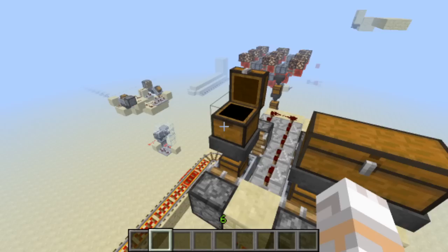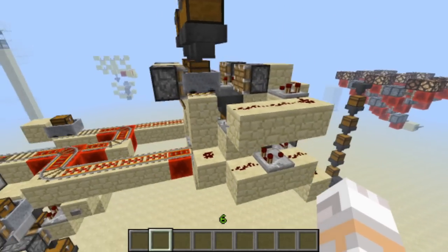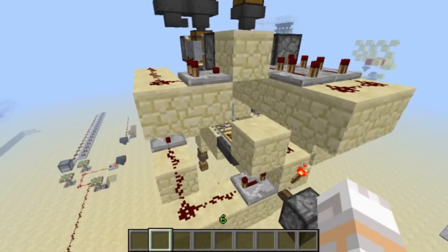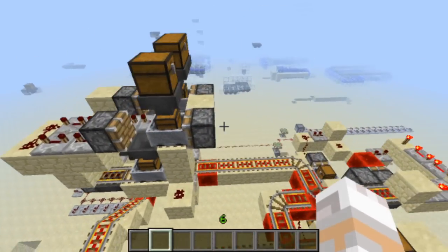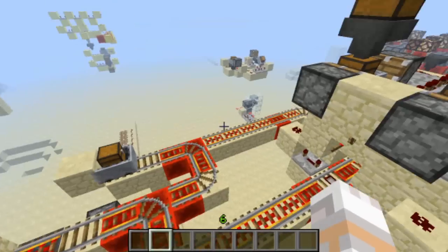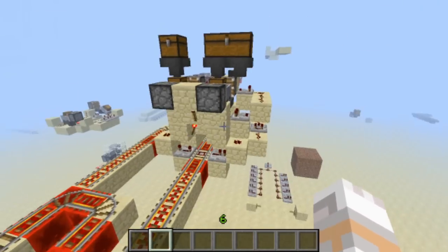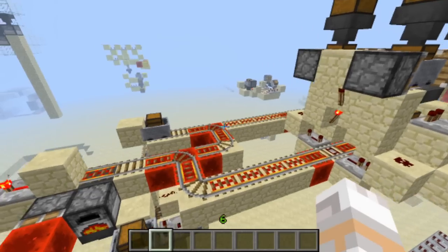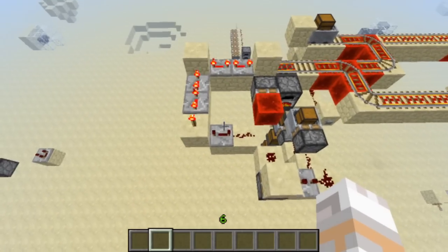On top of here we have chests with coal and one with sand, which refill. As I said, I'm pretty pleased with this design here, but I won't explain to you in detail how this works today. Maybe you'll find even smaller designs, so I don't want you to occupy your brains with my ideas here, not that much.